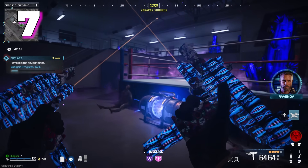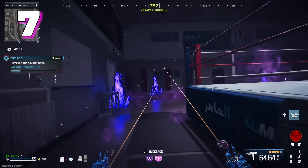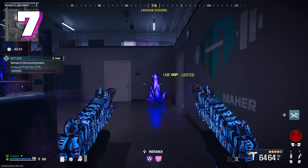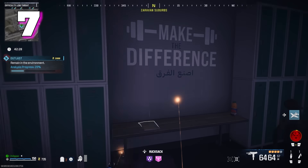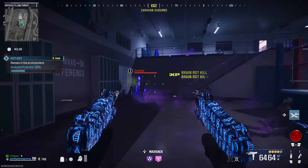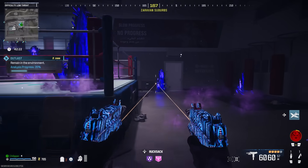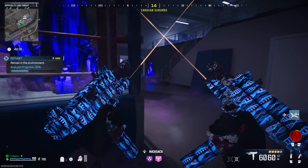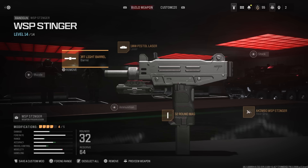Coming in at our number 7 spot is quite an interesting build — these are the WSP Stingers. Technically these are classified as a handgun, but I don't feel that really properly conveys how good these actually are. This weapon is insane, and I think with the proper build you can deal insane absurd damage that shouldn't even be legal. It's very good at crowd control — that's probably its greatest strength. So if you're doing contracts like the ACV, escorting things, or even doing holdouts, I feel this is probably one of the best guns you can use. The attachments that are important, in my opinion, are the laser, and particularly you need Akimbo.